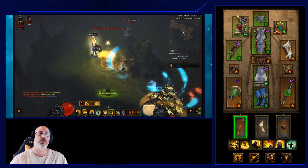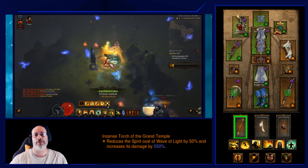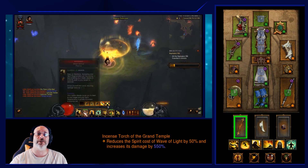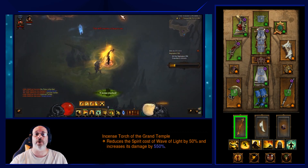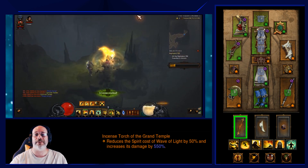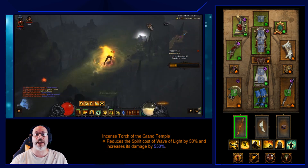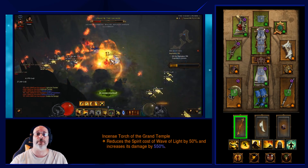In the weapon cube slot, run Incense Torch, which gives 550% increased damage to Wave of Light and also reduces its spirit cost, letting you pretty much spam Wave of Light. Combined with Vengeful Wind and the Sun Wuko's set, this gives you all the power you need to plow through T13 rifts, grab a ton of Death's Breaths, and rinse and repeat.